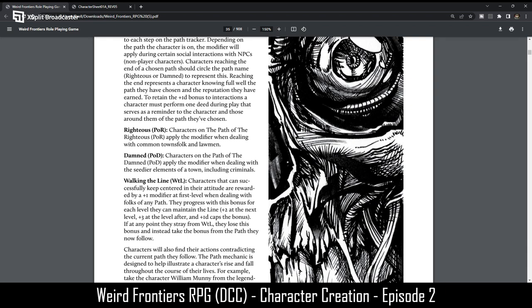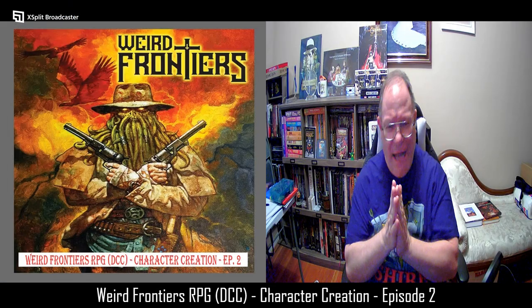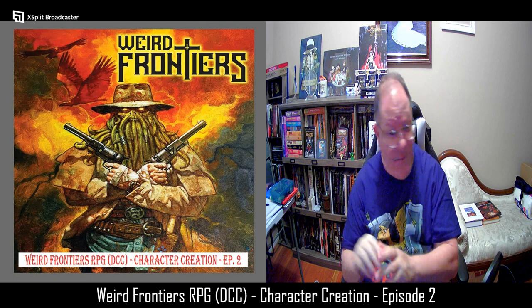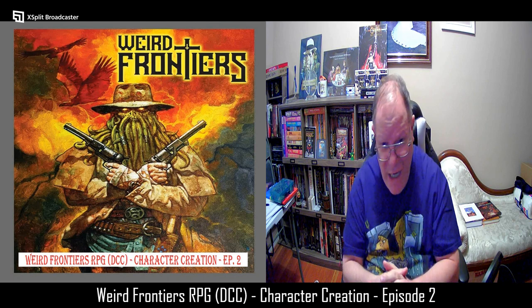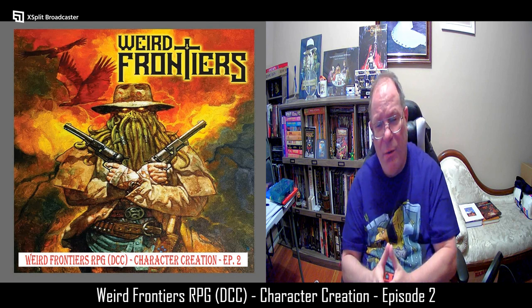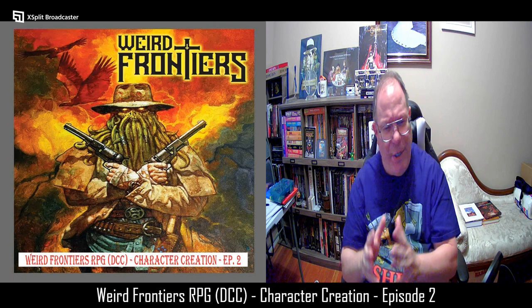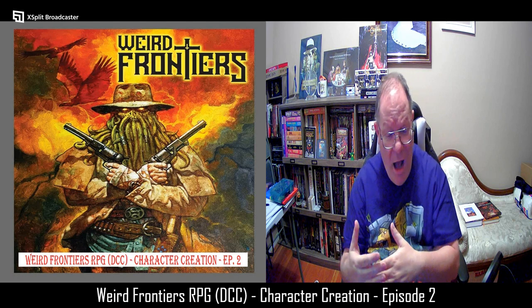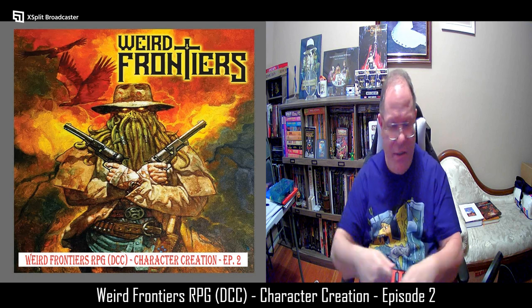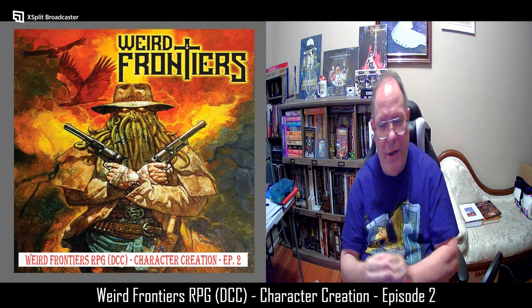I'll get into the path system more when I'm covering actual play. As you can see, it's a fairly simple system to implement and roll up a character — it really didn't take that much time at all. For the convention, I plan on making about 10 pre-generated characters and putting them out to the players, letting them choose 5 characters, so they'll have a good selection.